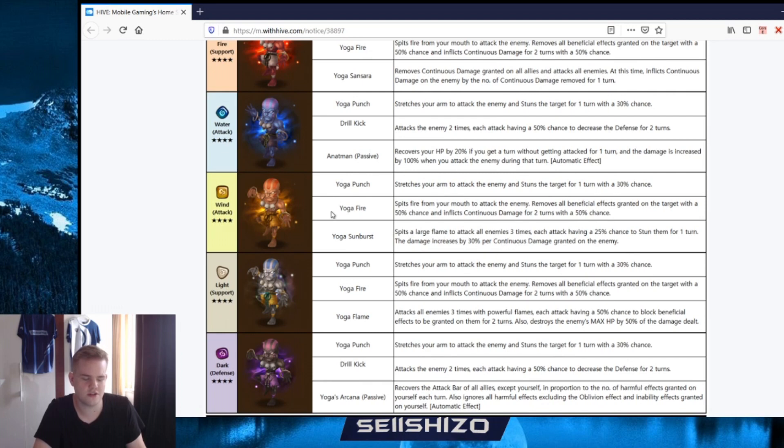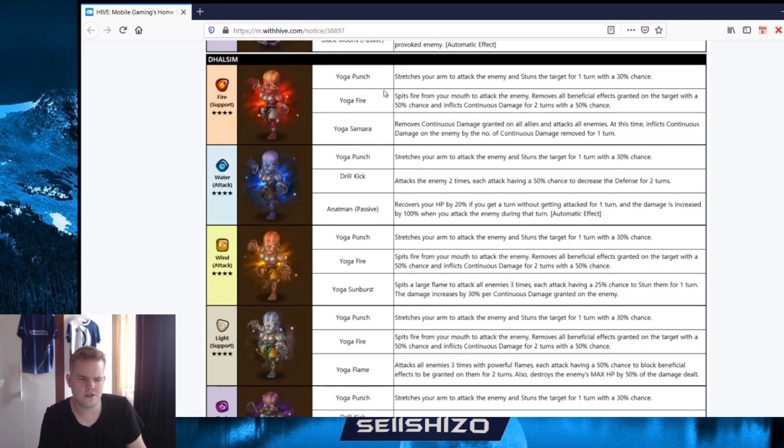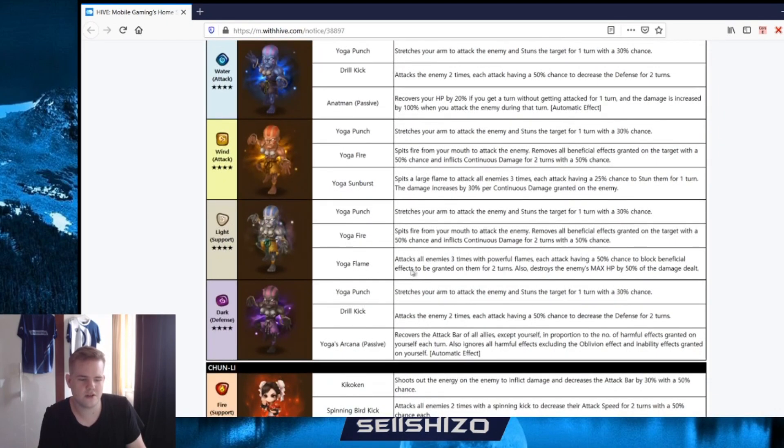Wind Dhalsim: Yoga Sunburst spits out a large flame attack - he's wind but uses a flame attack - to attack three times, each time having 25% chance to stun. This is your wind Okeanos kind of stunner unit. Light Dhalsim: spits fire to remove all beneficial effects, then attacks all enemies three times with a powerful flame each attack having 50% chance to block beneficial effects for two turns, and destroys max HP. I don't really feel the beneficial block on a skill one for a light support type unit.